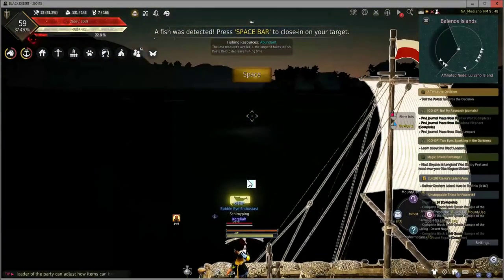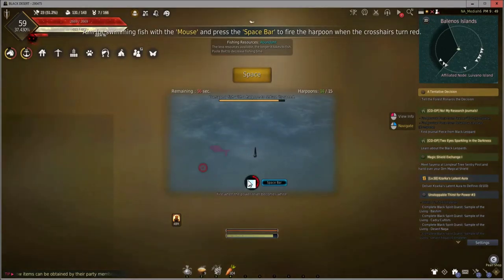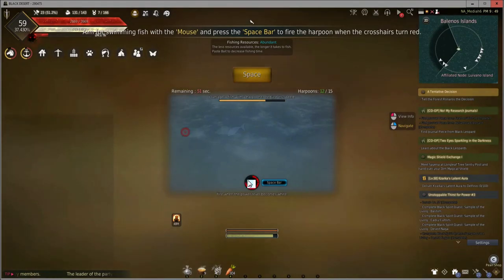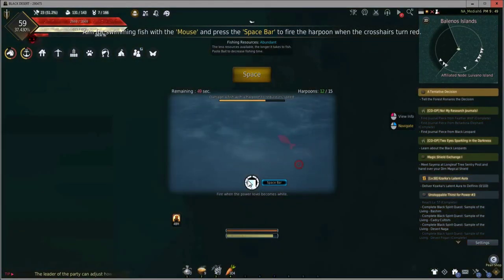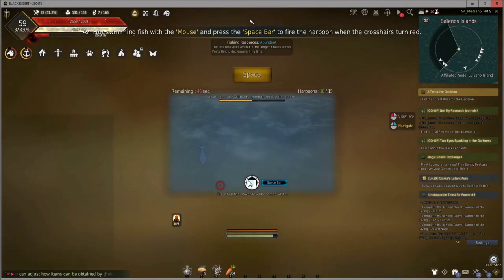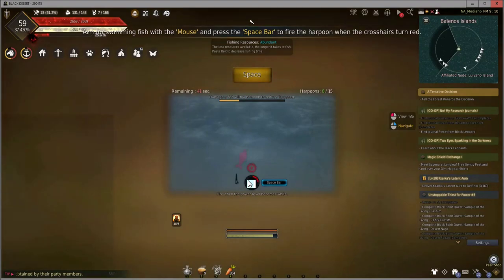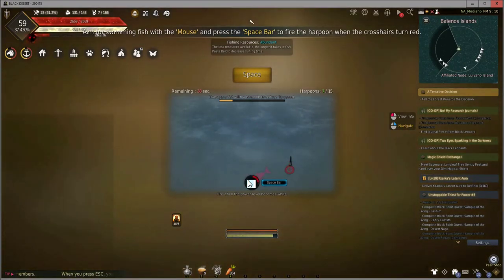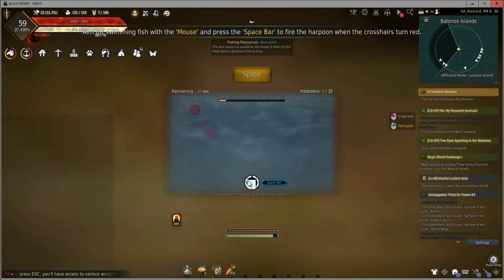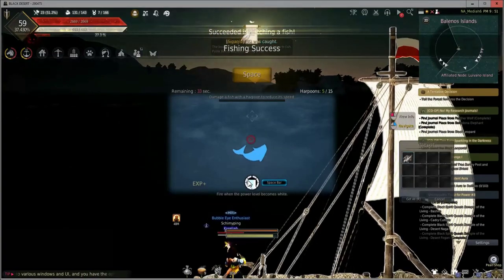Another one on the hook. The next thing to look out for during the minigame is that you also have a time limit — you only get 60 seconds to fire at the fish before you lose it. There's also an ammo counter at the top right of the minigame screen; you only get 15 shots before losing the fish as well. Luckily it only takes 10 shots to kill every fish, so you have five chances to miss. And just like that, we've caught ourselves a Siganid.